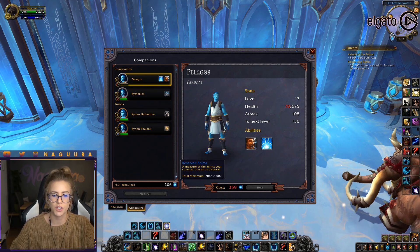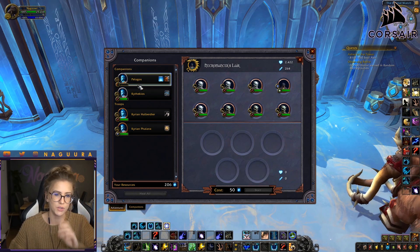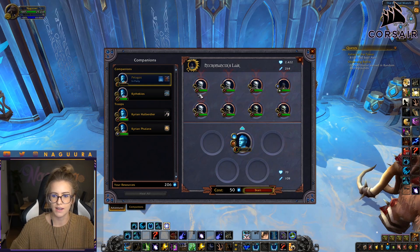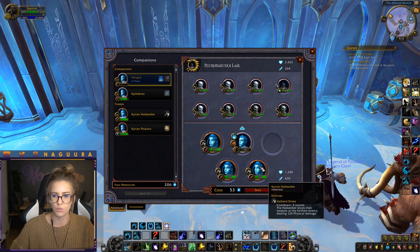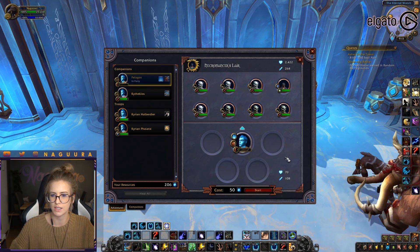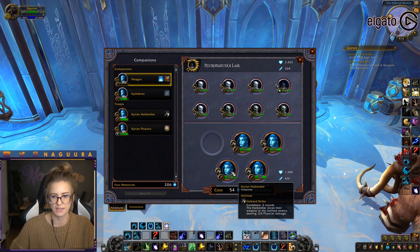Each mission needs at least one companion to start, but you can fill up the board with as many troops as you want. It does increase the anima cost for each extra troop you put in, but it's only one extra anima per troop. If you only put troops and no companions, you cannot start the mission — it needs at least one companion.